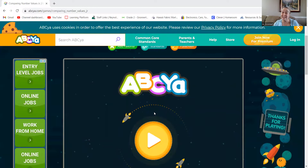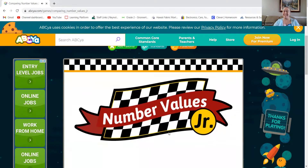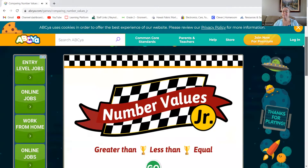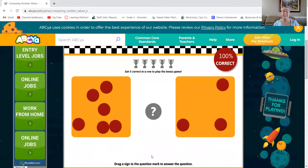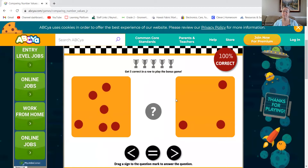When you get to the link, please review the number values. Greater than, less than, equal. So the first thing you're going to want to do is click the Go button. Count the number of dots in each orange box. Place the sign on the question mark that makes the statement true. Get five in a row correct to play the bonus game. Wow, a bonus game — that's really fun! Okay, let's take a look.